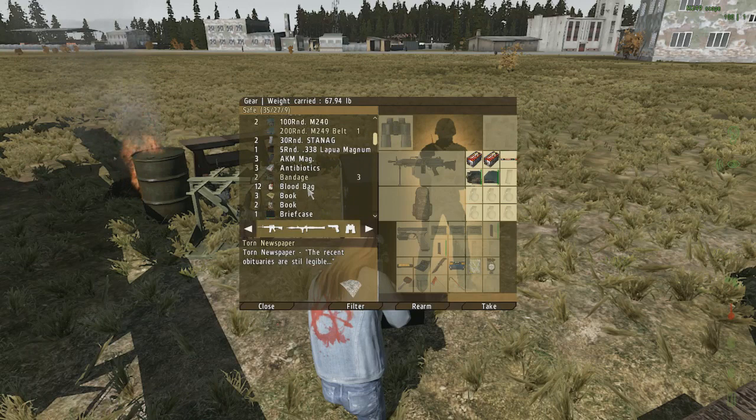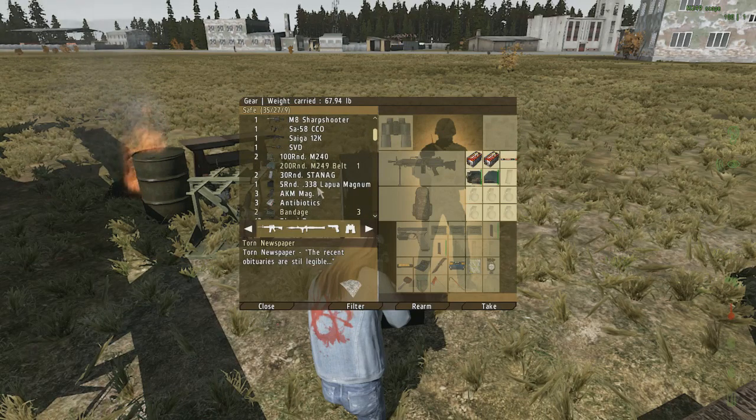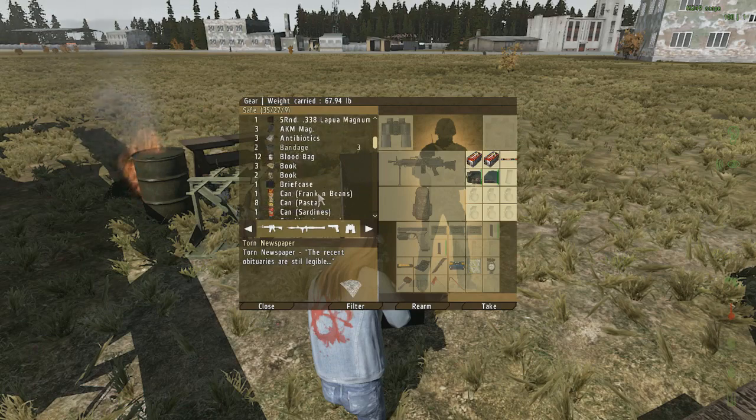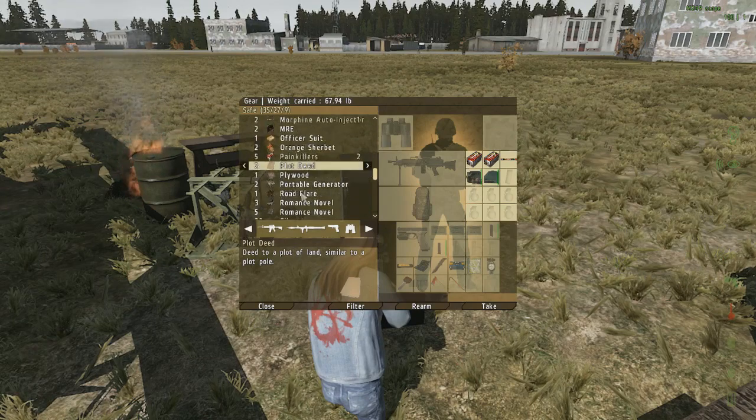We've got another romance novel — we've got a nice bookcase going of those. Here's a torn newspaper, where you can see the recent obituaries are still legible. So you'll be able to see the recent deaths from the death board. And also the plot deed — that's going to play into a lot of people's base building. It's going to be a pretty damn valuable one.